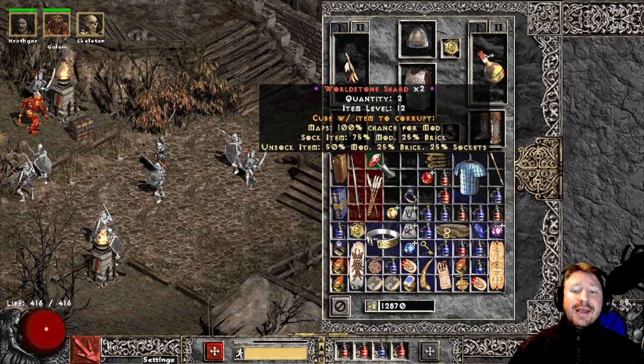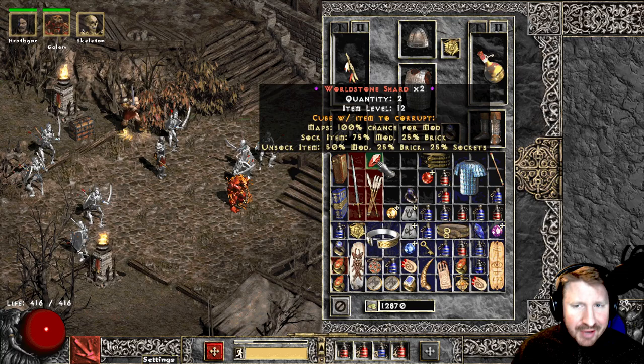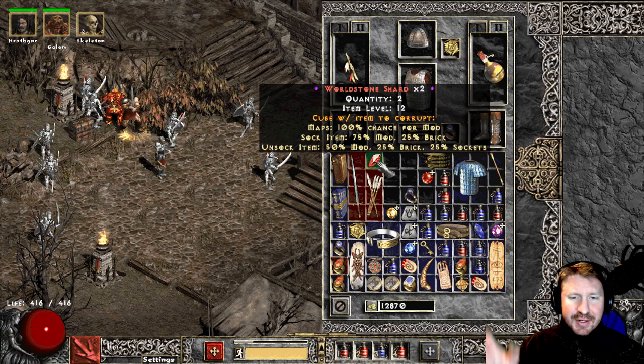I think this is one of the biggest deals here — you can corrupt an item. There's a 25% chance it goes bye-bye, but there's also a 25% chance it could add sockets. In some cases, say you have a Wind Force, you could add up to six sockets. It's all by chance. The loot filter explains it: socket item is 75% mod, 25% added sockets.